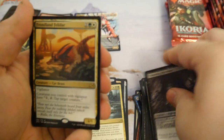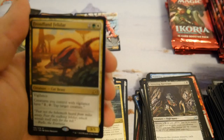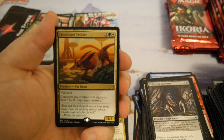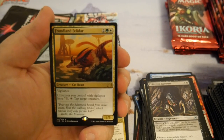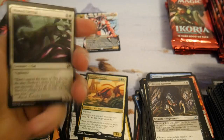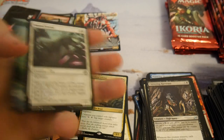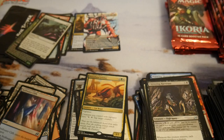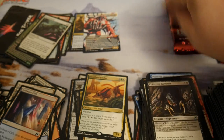Another bad card — Frondland Felidar, a 3/5 with vigilance. You can pay one to tap and tap a dark creature. And I've been hearing that the foil pull rates are up and you get about a billion foils per box, but it seems like they didn't apply that to foil rares.